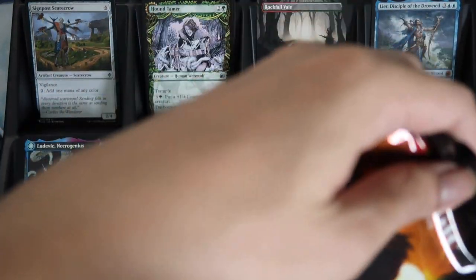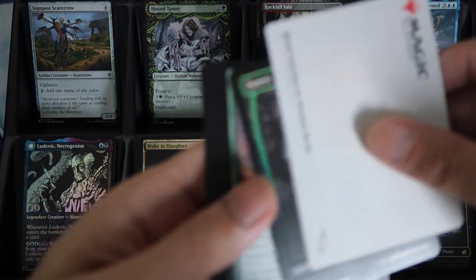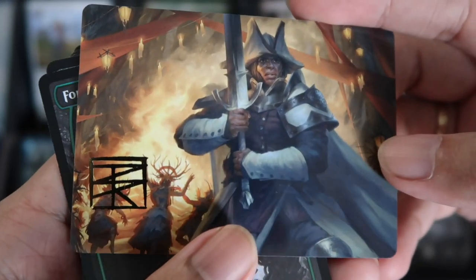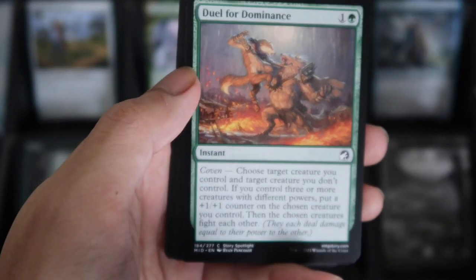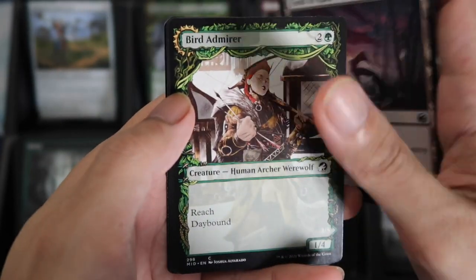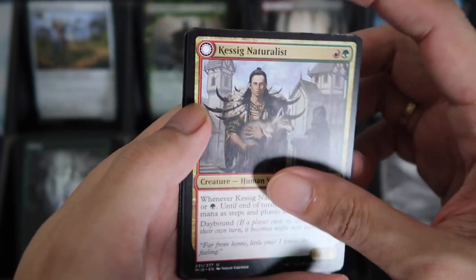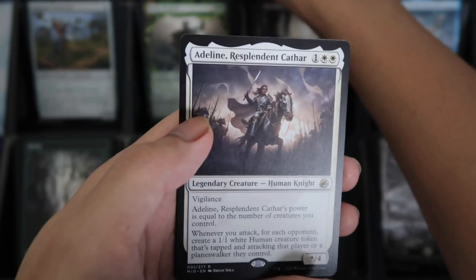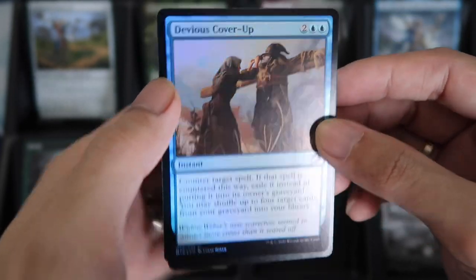And then a DFC Card. We have Ritual Guardian — Signed, so this Signed Card. Then a Forest Foil. We have Duel for Dominance. And then Clearshot. We have Bird Admirer Showcase, Burley Berserker. And then a Rare Adeline Resplendid Katar, and the Foil Devious Cover Up, and the Nug Park.